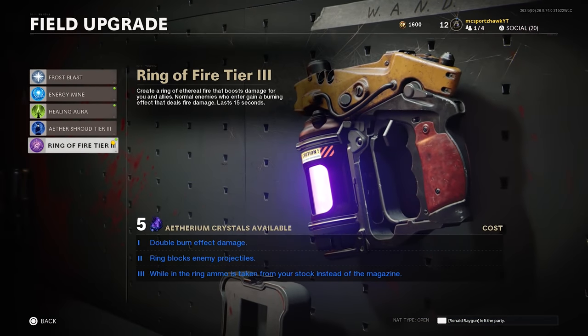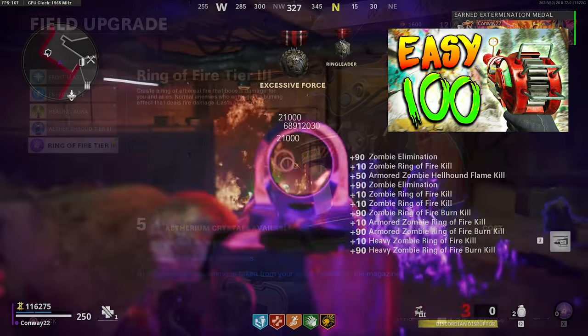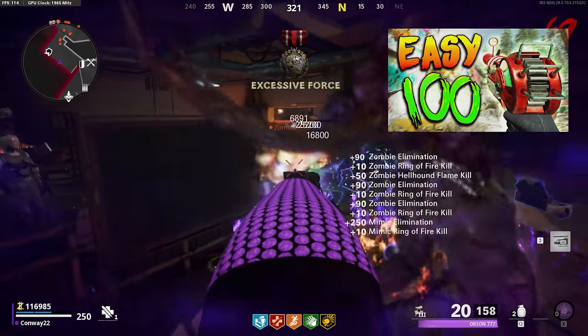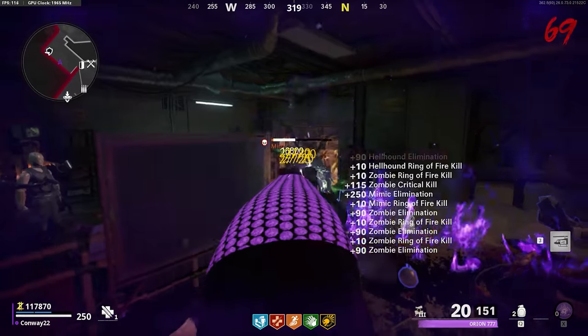The first essential is Ring of Fire upgraded to Skill Tier 3 in the menus. If you've done the Penthouse strat on Die Machine, linked in the description and in the top right-hand corner of the screen right now, you'll feel that this is pretty familiar — and that's because we're using a similar kind of idea to make the strategy work.